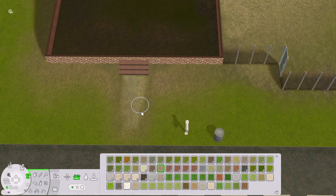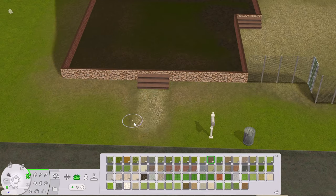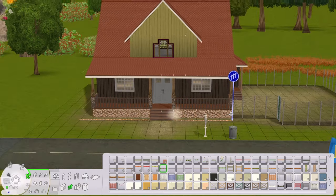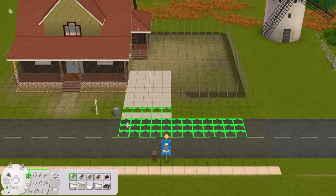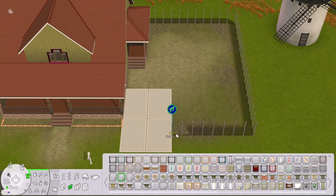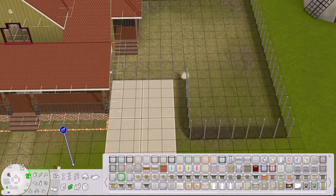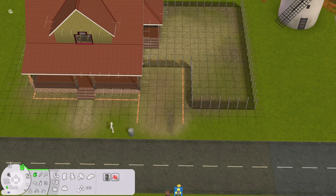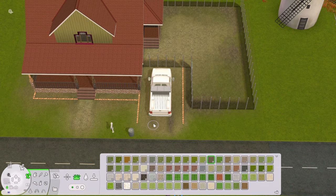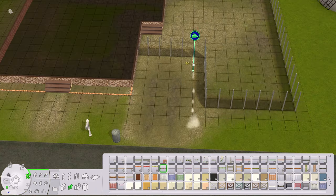We definitely need a big fenced-in yard for the animals to run around in. In the driveway I'm using some dark dirt terrain paint to make fake indents in the ground from car wheels driving back and forth over the years. I place a car first so I can get the location of the tires right and then delete it - it's just a little trick I always like to do.